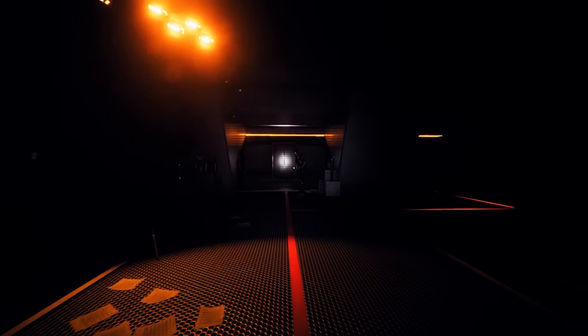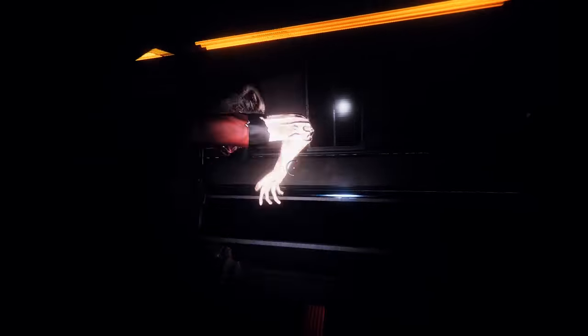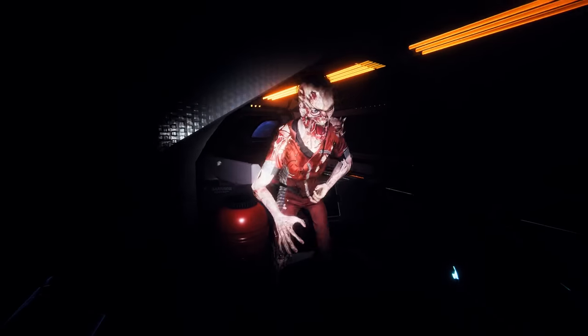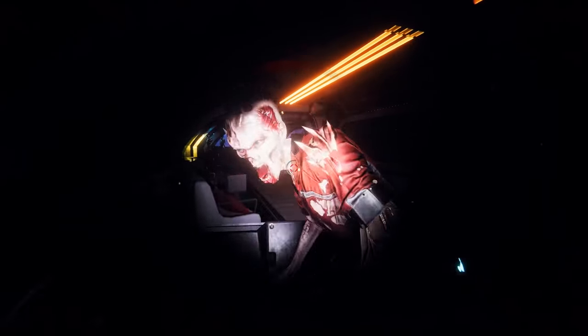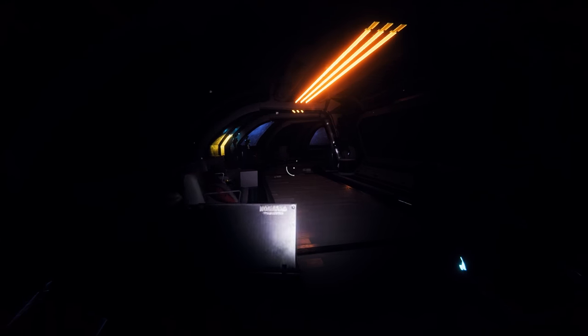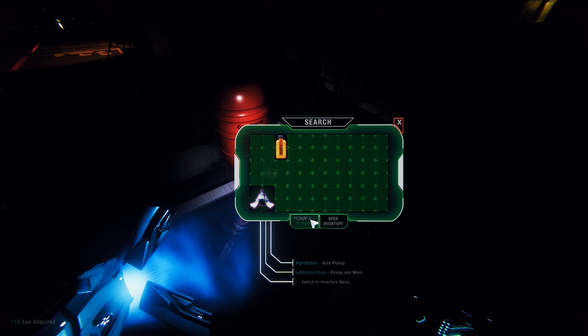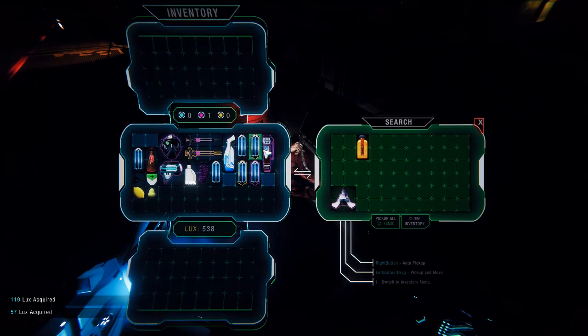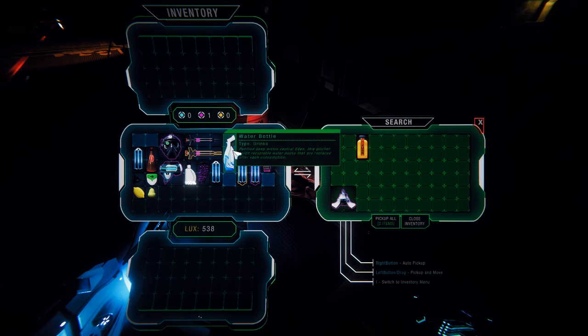My stamina wheel is lower — why is it lower? Is it because I'm tired? That's worrying. Let's open up inventory and manage things. Orange juice — I can't put this in my inventory because we're limited on space. What do we have? Energy cells, water bottles, canteen.